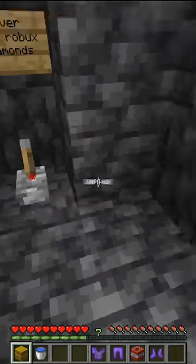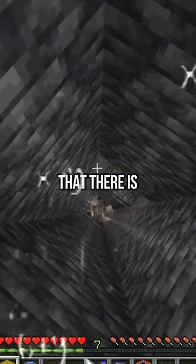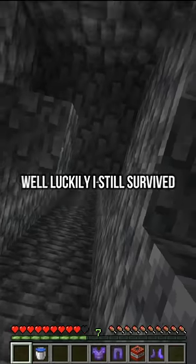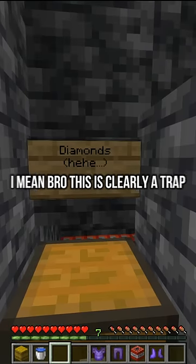It appears that there is dripstone down there. Well, luckily I have a hay bale block that could prevent some fall damage and prevent me from hitting the dripstone. Bro, there was no armpit hair. Well, luckily I still survived. Diamonds? Bro, this is clearly a trap.